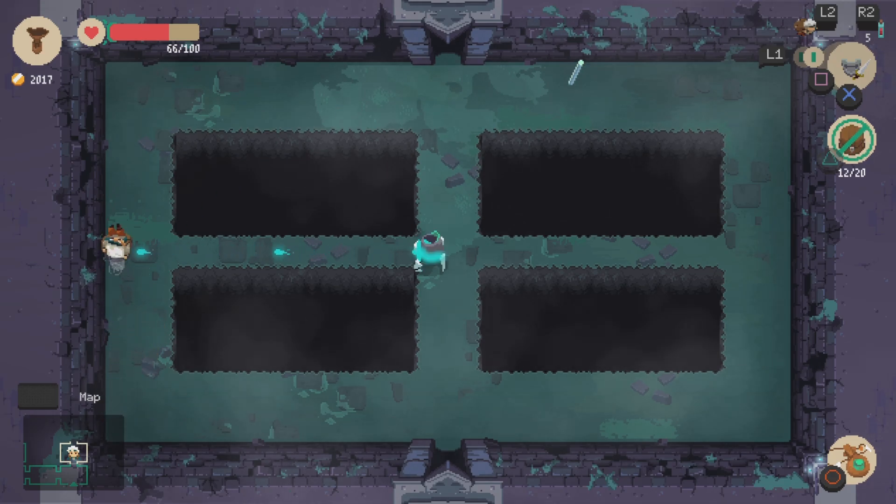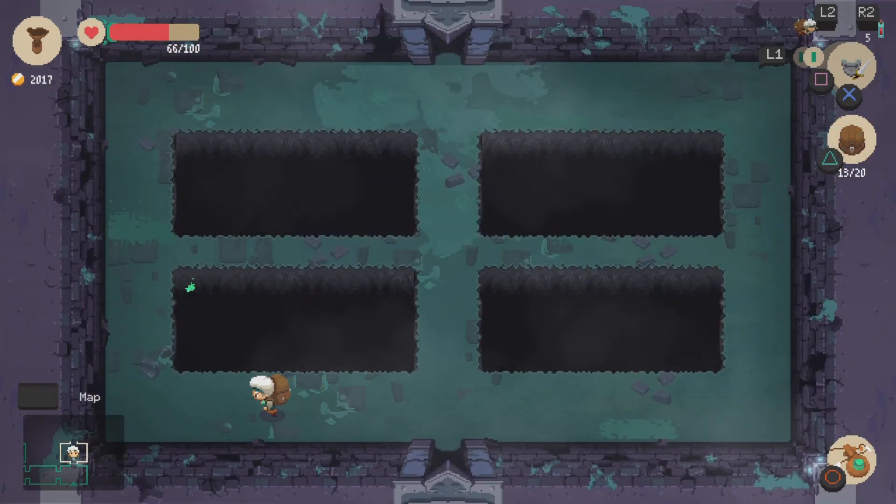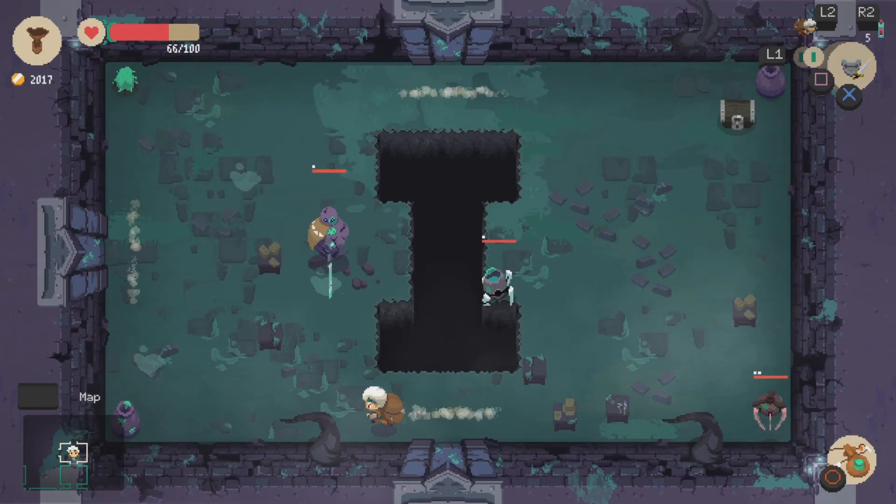You see that green stuff over there in the pit? If I do this — yeah, see that over here to the left? That means if I jump in here, there's going to be something in the pit, which could be an entrance to a different dungeon. It could be a lot of stuff.